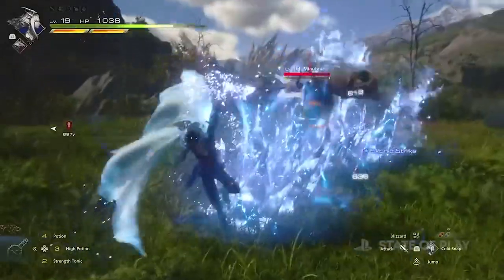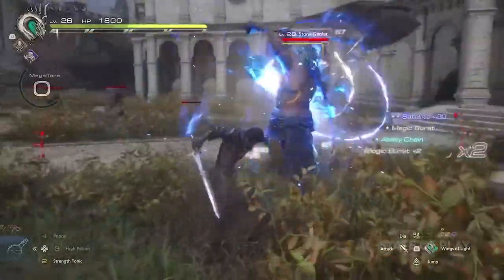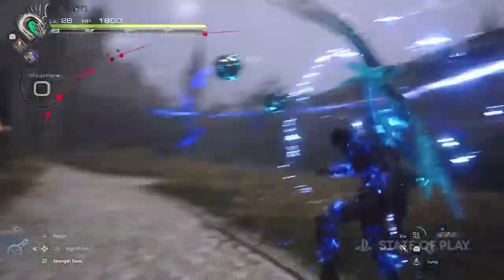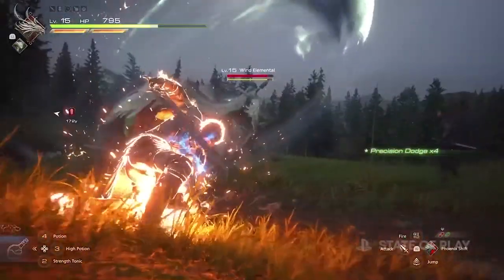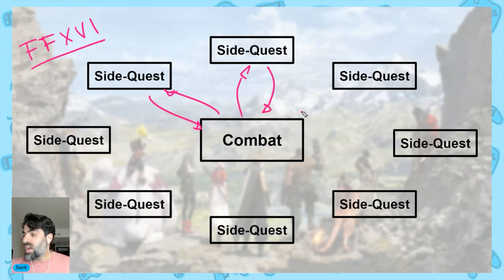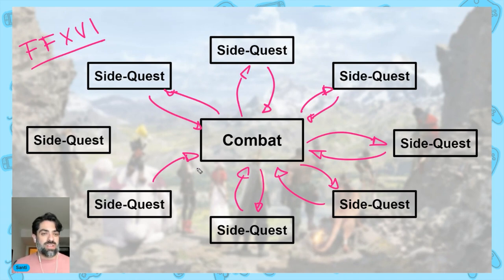Experience, progression, materials — every system ends up feeding into combat. Even the item creation in Final Fantasy 16 tends to feed back into combat. This creates stale situations that MMOs also have, since MMOs are heavily based in combat too. 'Go kill 10 things and bring them back' is a side quest where the only challenge available is combat, so they become stale. No matter how well you write them, they become stale when the only system available is combat. The side quest ends with nothing to communicate to other systems other than combat.